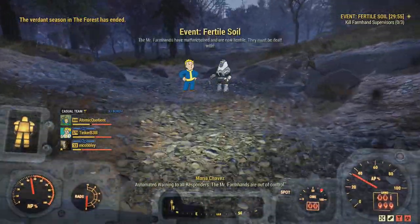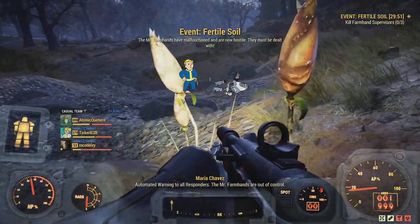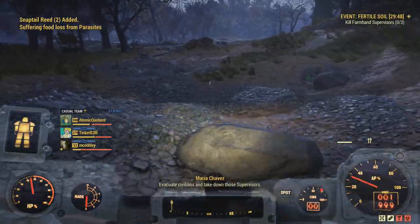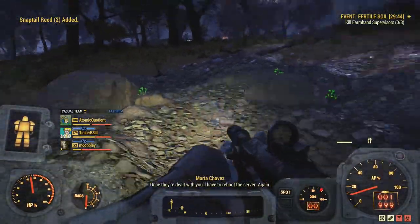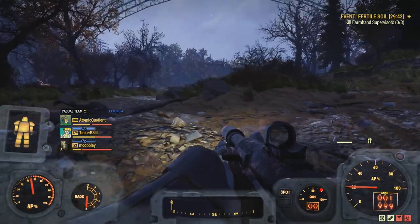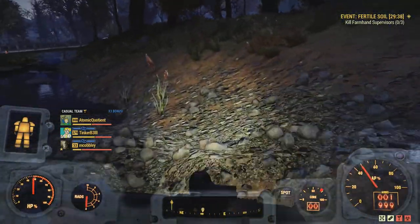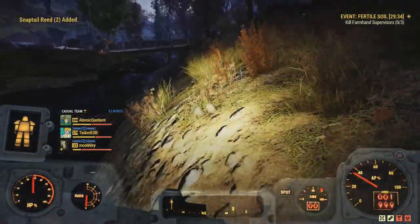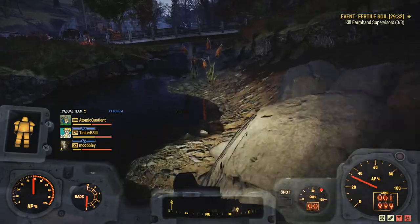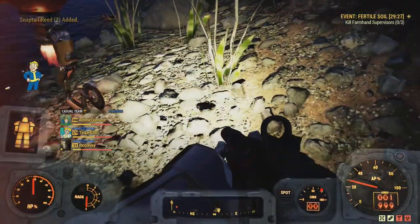We'll set off this event, which we can ignore. We actually will get fired upon by the robots. If you go down this way all the way down to Camden Park, there's a lot of wood down there — all the way along there is kind of a great wood path if you're in the area. So we're going to head along this bank here and just ignore these robots for the moment.